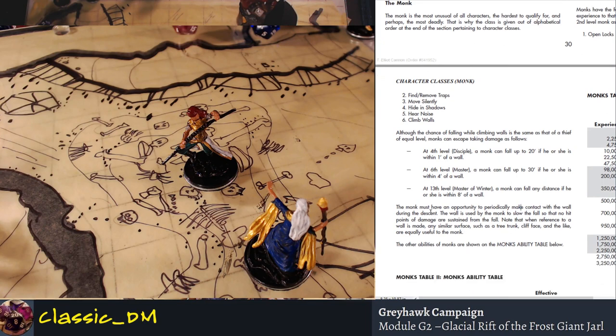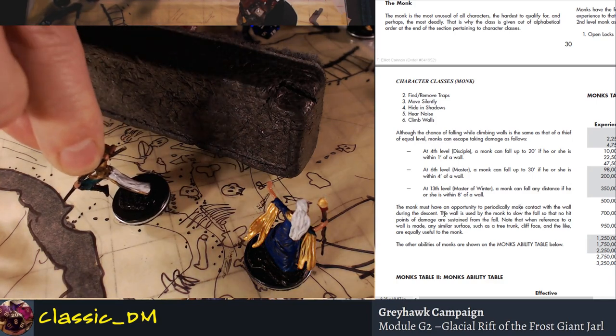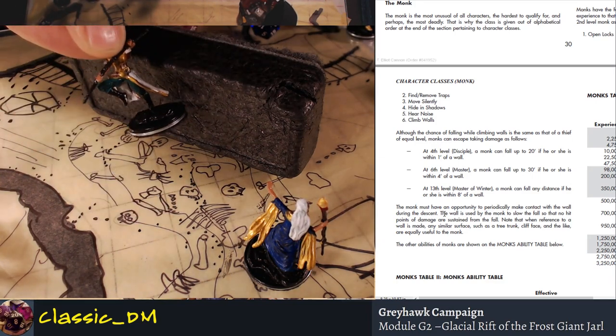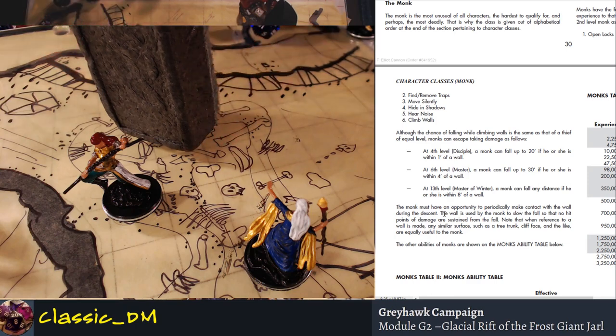The monk must have an opportunity to periodically make contact with the wall during the descent — you're not just free-falling 300 feet and taking no damage because you're a cat. You have to flip over and touch the wall to brace your fall. As long as you can touch the wall, you'll be able to do it.